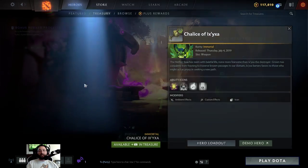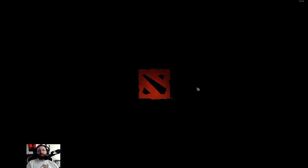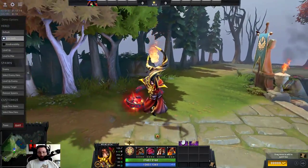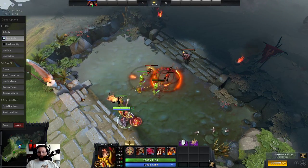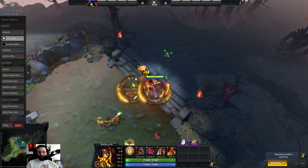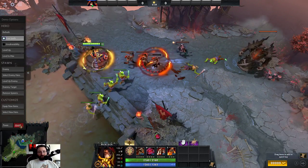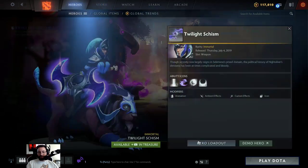Next we have what looks like a Warlock item — this is a lantern with a custom shadow word effect. Let's take a look at the lantern. Kind of looks like an Oracle type item — like that little orb thing that Oracle has. Let's try the damage first, and the heal. Very nice. Sooner or later we're going to get to a point where every hero has an Immortal. I like this one. It's a little more subtle than some of the others, but that's to be expected with Warlock — he already has so many effects.